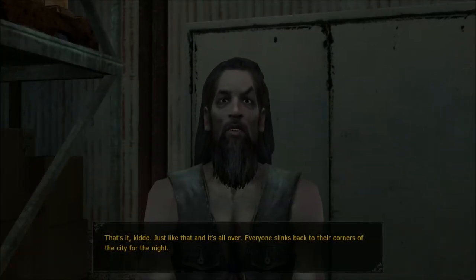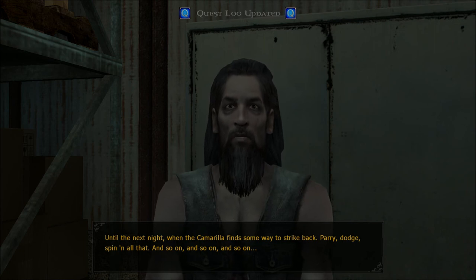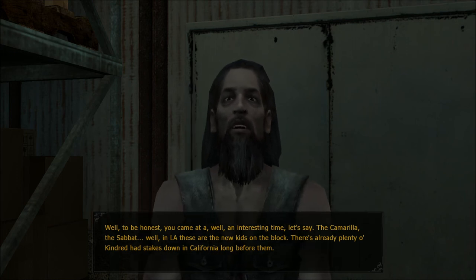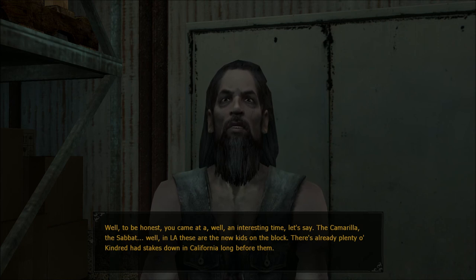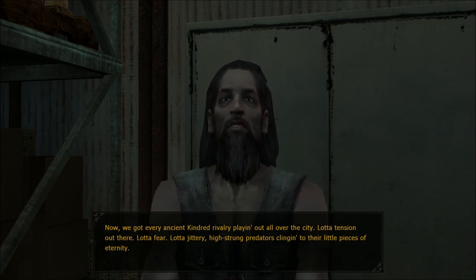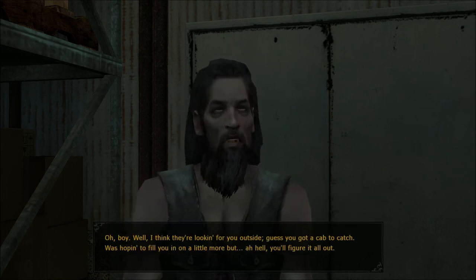That's it, kiddo — just like that and it's all over. Everyone slinks back to their corners of the city for the night. Until the next night when the Camarilla finds some way to strike back — parry, dodge, spin, and so on and so on. So this is normal? Well, to be honest, you came at an interesting time. The Camarilla, the Sabbat — in LA these are the new kids on the block. There's already plenty of kindred who had stakes down in California long before them. Now we've got every ancient kindred rivalry playing out all over the city. Lot of tension out there. Lot of fear. Lot of jittery, high-strung predators clinging to their little pieces of eternity. You're losing me here, Jack.